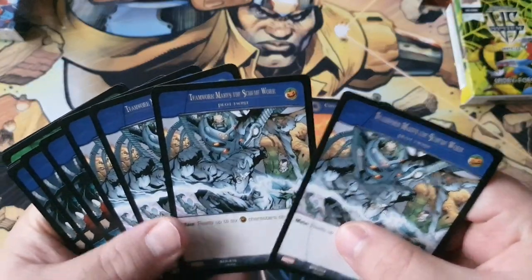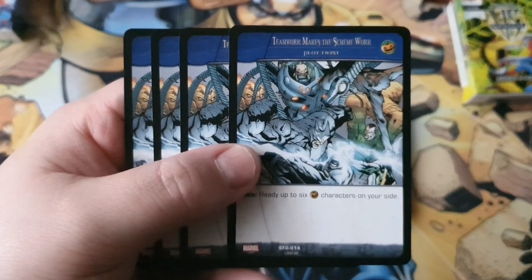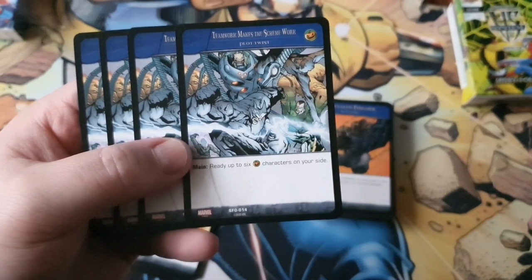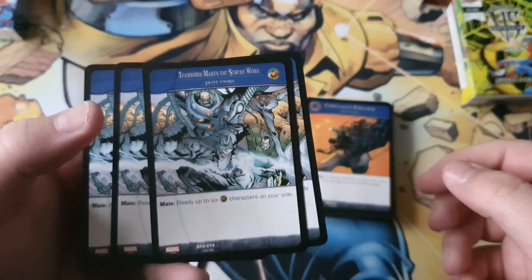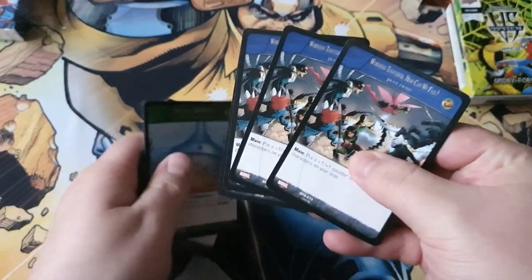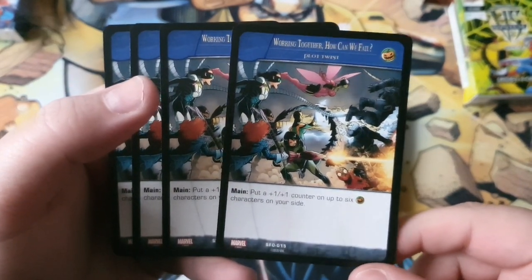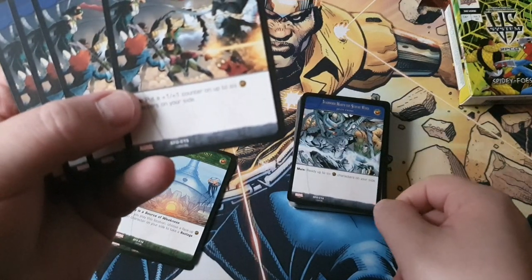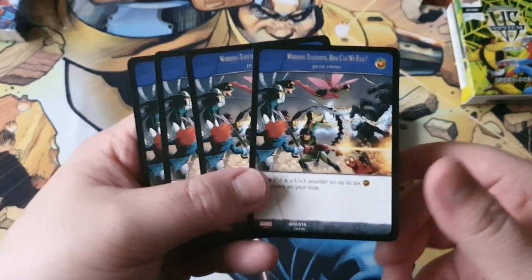Moving on to our Sinister Syndicate plot twists. Four copies of Teamwork Makes the Scheme Work — very rhymey. In the main phase, ready up to six Sinister Syndicate characters on your side. That's a really good X-factor and it doesn't have to be six on board — it says 'up to six,' could be one, two, or three. This card seems really good. There's also four copies of Working Together, How Can We Fail — Sinister Syndicate plot twist, main: put a +1/+1 counter on up to six Sinister Six-only characters. Ready six, put +1/+1 counters on up to six — it's basically Law of Soldiers without the restrictions, so this is a good card as well.